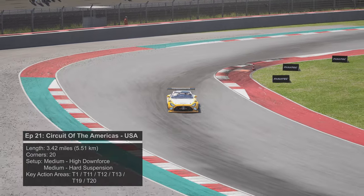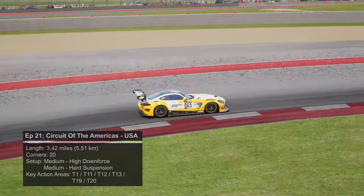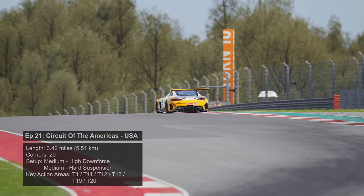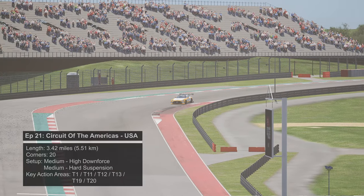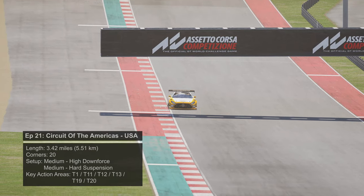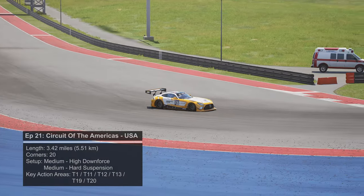Circuit of the Americas is in the United States of America. The circuit's length is 3.42 miles, which equates to 5.51 kilometers, and it has a total of 20 corners. It will require a setup that utilizes medium to high downforce with medium to hard suspension. Your key overtaking areas are going to be turns 1, 11, 12, 13, 19 and 20.